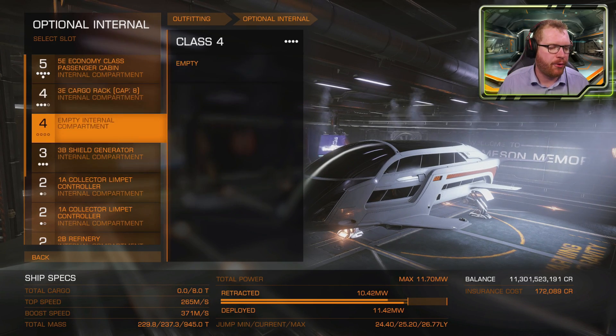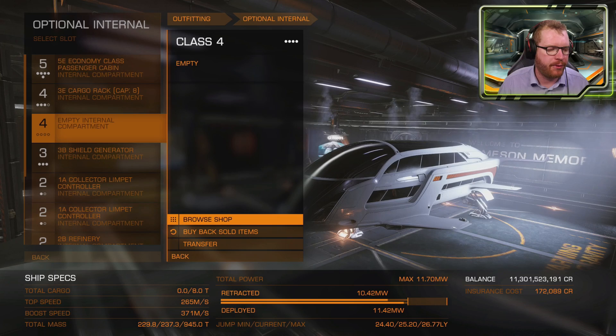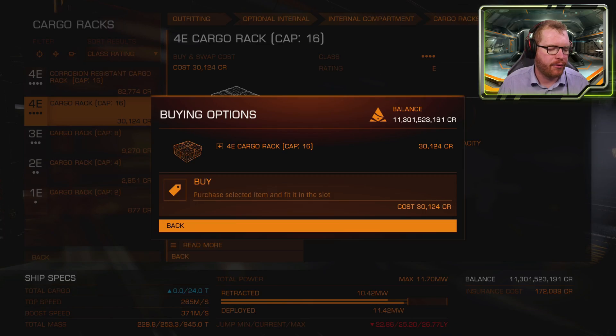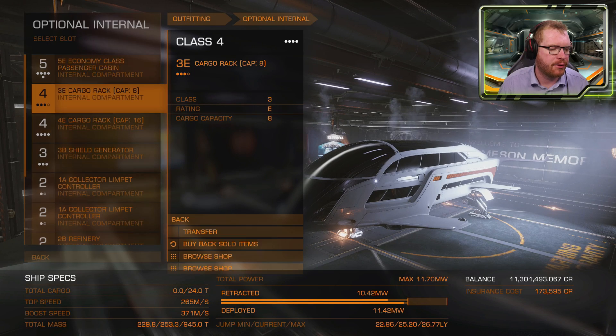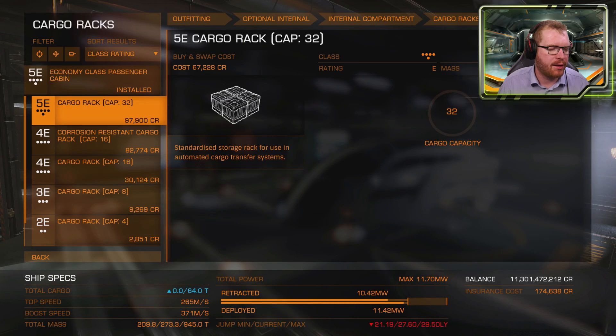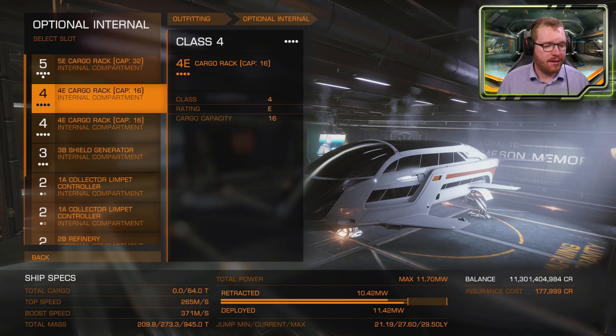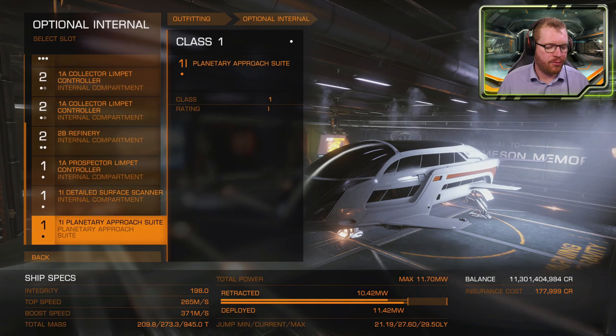For the remaining class 4 and class 5 slots, we're going to be fitting cargo racks. Find cargo racks, fit a class 4 cargo rack in the class 4 slot and a class 5 cargo rack in the class 5 slot. And that's actually it — the ship is now done and ready.